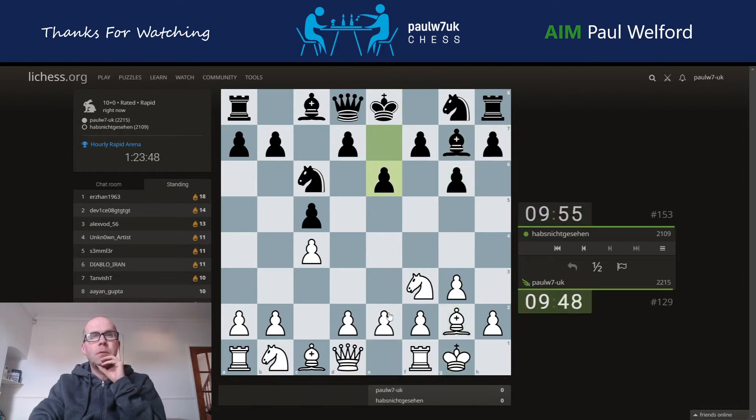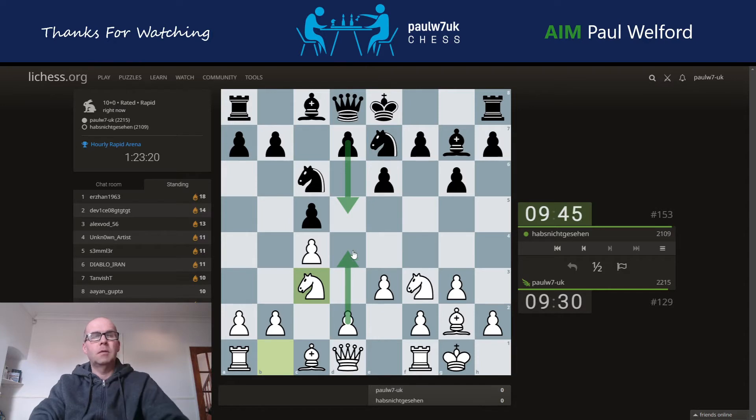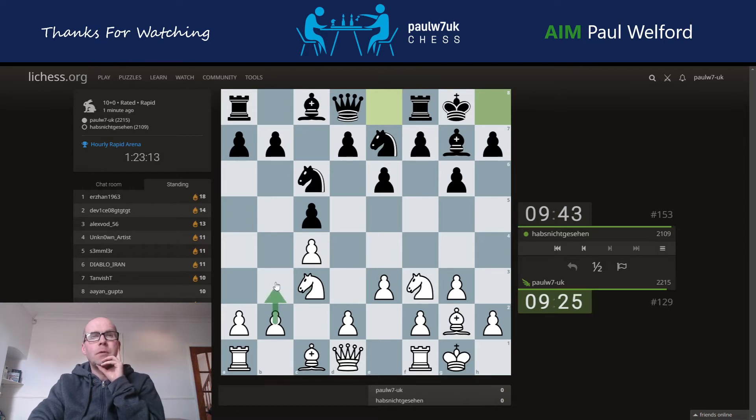I'm just going to get castled. Now what do we want to do? I could go forward here, but I think I'm just going to go up one. I'll probably just take if he pushes; if he doesn't, I'm going to develop the knight. We're probably going to see d5 and d4, I'd guess. My other option is to do this to get my bishop into play — is it worth it?